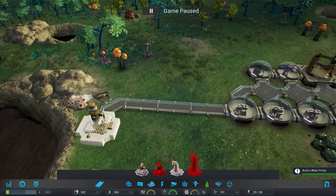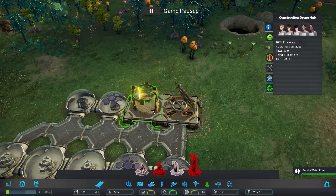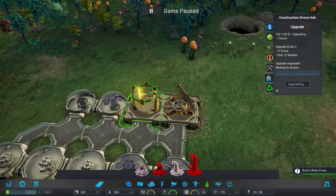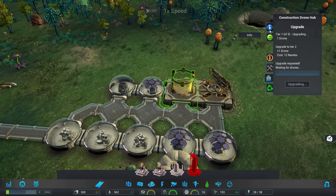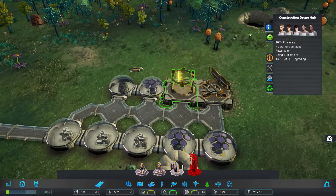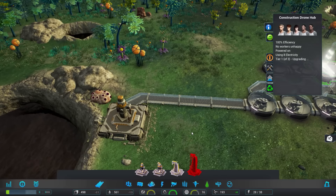At the moment we really have one drone to create stuff for us. I like to come over to the space drone section and go to upgrade. If I upgrade this by using 12 nanites, we'll actually get a second drone. I'll definitely make that investment early on. We have 5 of our 16 humans working here, which is fine, and soon enough they'll get the second drone up and running.